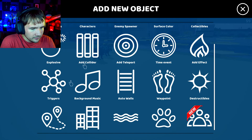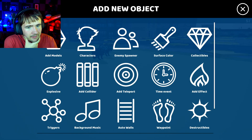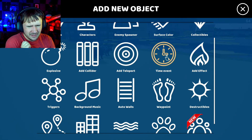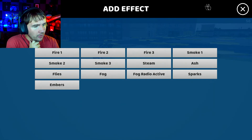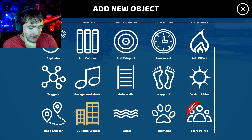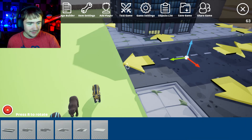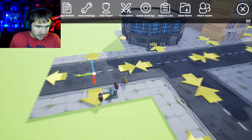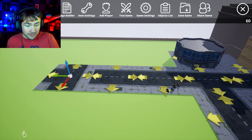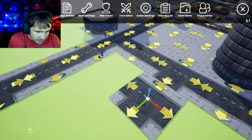Obviously we've covered all these in the past — characters, which I don't know if there are any new ones. There's still new ones being worked on. Then there's the enemy spawner, surface colors, collectibles, explosives, colliders, teleporters, time events — I believe that's a trigger after a certain amount of time — effects like fire and fog, auto walls which is the outer barrier, the building creator, and the roads. The roads, actually since the last time we spoke, have been updated. You click on the arrows and you can literally keep moving and extending them so much easier. At first you had to place them and move them manually — now you can just snap them together, which makes life so much easier.